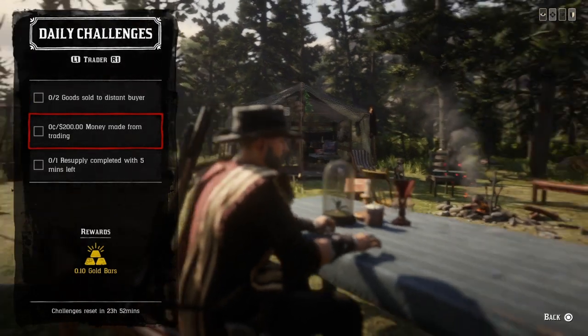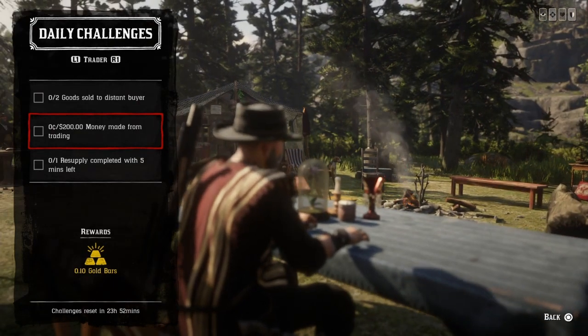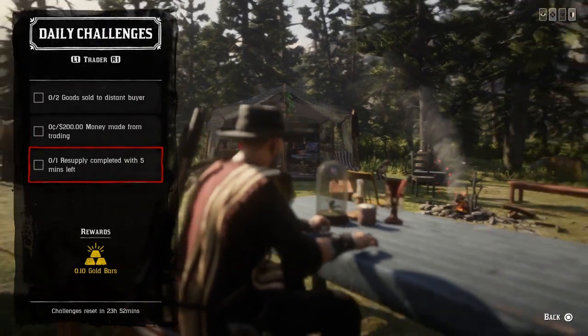For two hundred dollars money made from trading: once your camp goods are worth at least two hundred dollars, go ahead and deliver it — whether local or distant — as long as it totals two hundred dollars, that challenge will be completed.